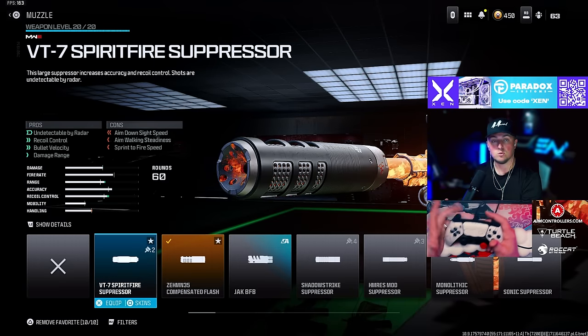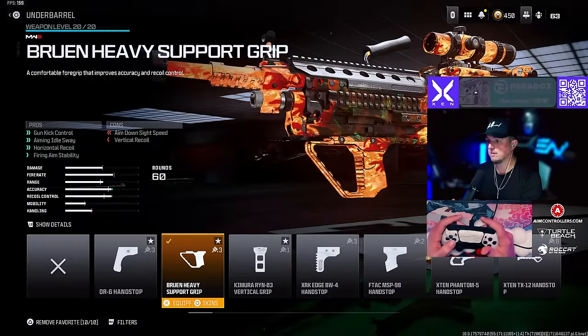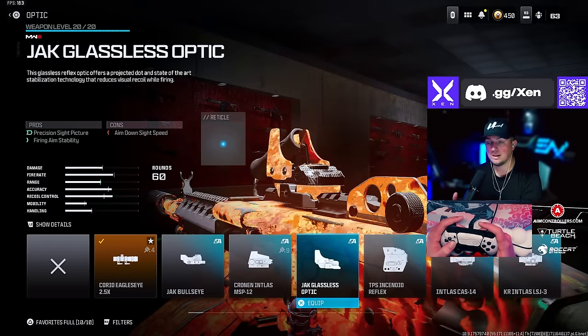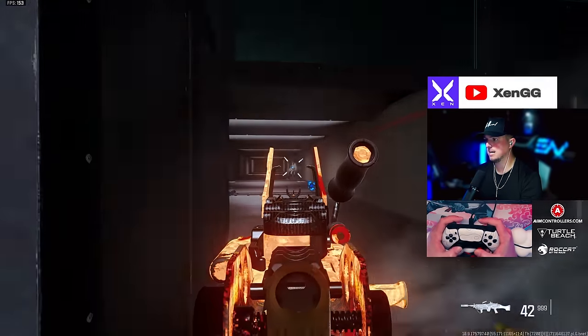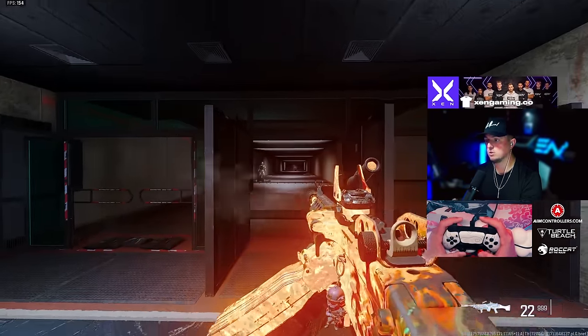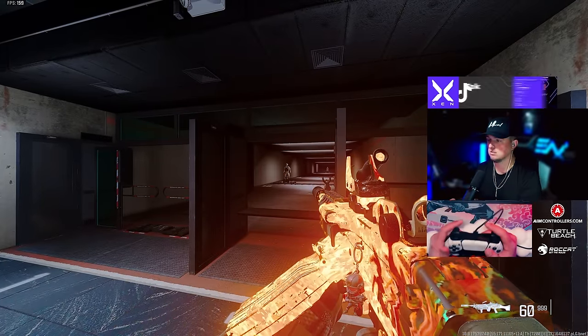For the Bruen we're going with the Zimmon 35 or the Spearfire Suppressor, the Horizon V2 barrel, the Bruen Heavy Support Grip underbarrel, the 60-round mag, and either the Choreo Eagle's Eye 2.5 or the Glassless optic. Here it is in the firing range — very little recoil, high TTK. I think it's the best LMG overall right now, strictly because of TTK and consistency.